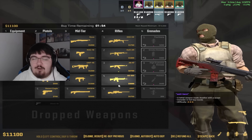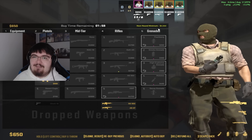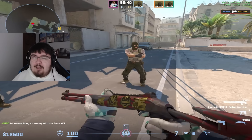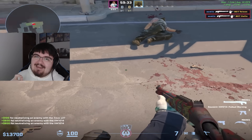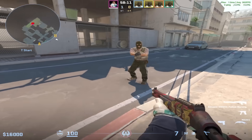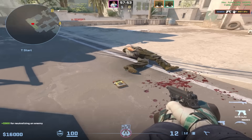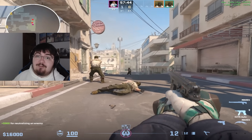At the top of the buy menu on the right side they added the money you'll have next round assuming you don't get any kills — helpful for those of us who aren't good at math. On kill rewards: the Zeus now gives $100 per kill as covered. The XM's kill reward was nerfed from $900 down to $600 with no stat changes to the gun itself. And the CZ-75 kill reward was bumped back up from $100 to $300 like all other pistols.